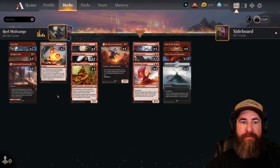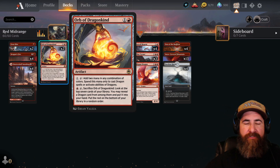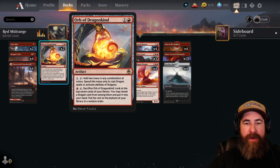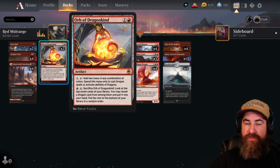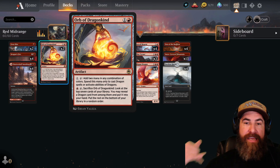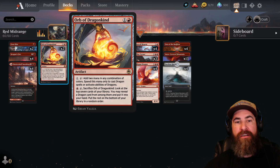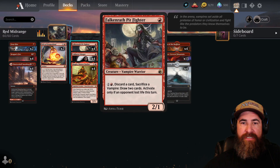Next we go into our draw and ramp card — two copies of Orb of Dragon Kind. It's a two-cost artifact that ramps us by one for dragons, or we can pay one and sacrifice it to look at the top seven cards, reveal a dragon, and put it in hand. So on turn three we're putting out a four-drop dragon, on turn four a five-drop dragon, and late game we can sacrifice it to find another dragon to attack with.